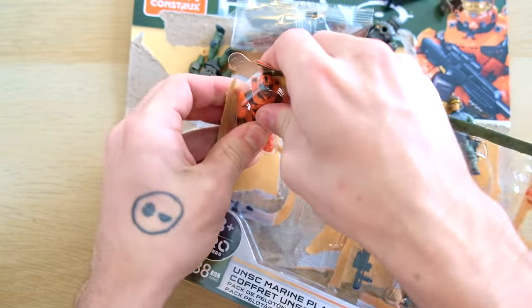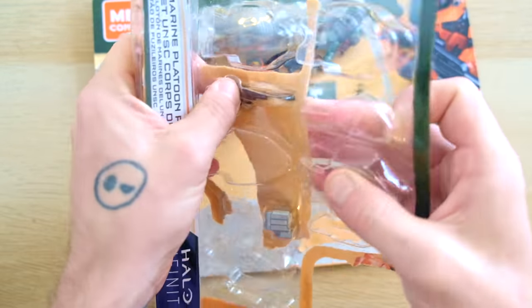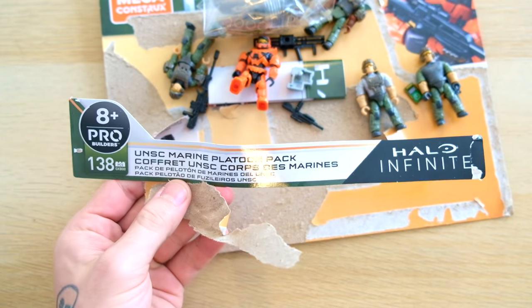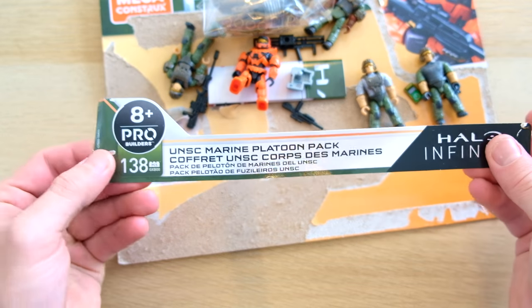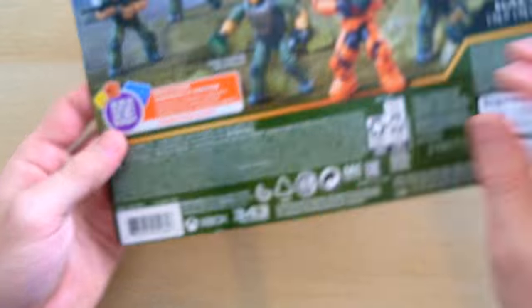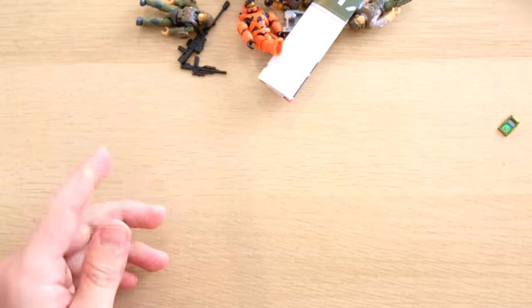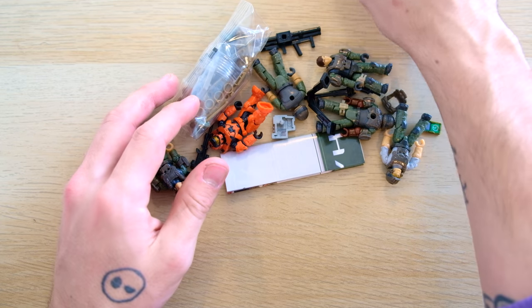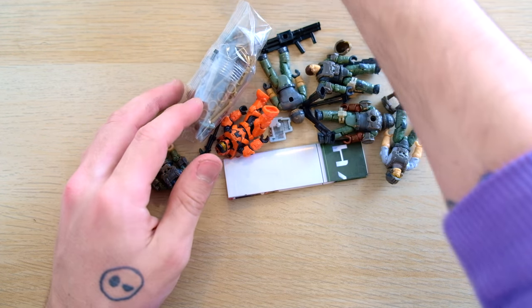Your Marines need you. The Spartan's got a battle rifle, then there's a sniper and a comms pack that needs to come out — the UNSC Marine Platoon Pack. 138 pieces of pure glory, and really one of the best value sets Mega Constructs has ever released. I say that a lot, but 2020 really has been a year for value, so I'll keep on saying it.